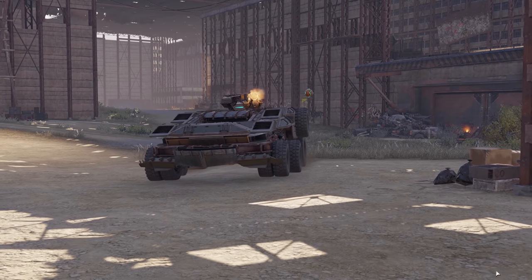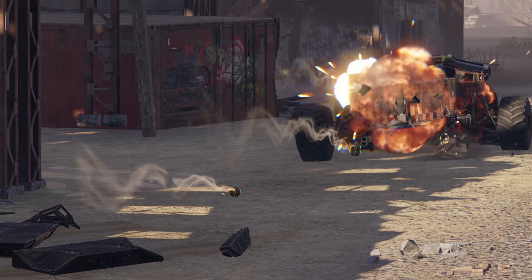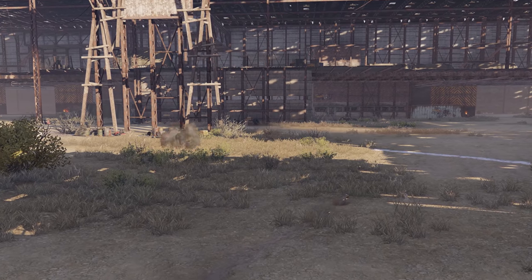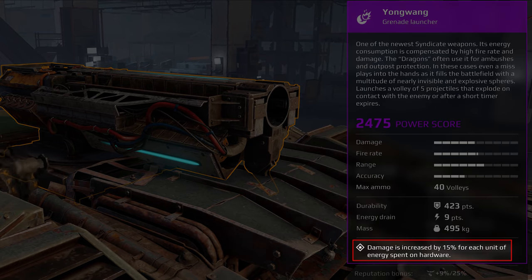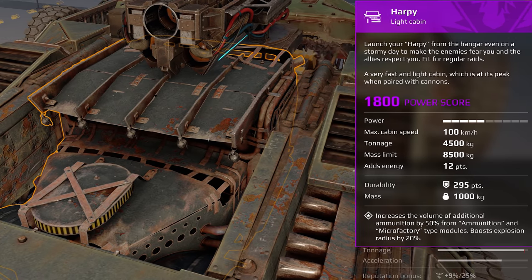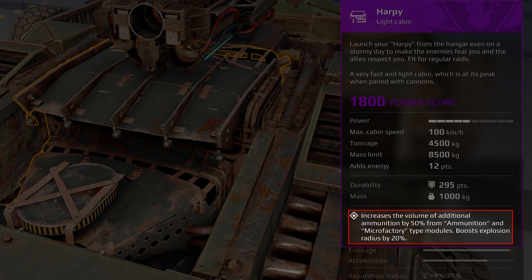When you fire it, the Yongwang shoots five grenades that explode on contact with the enemy, or just after a short time. Furthermore, its damage is increased by 15% for each point of energy spent on hardware, meaning that the Yongwang can be easily turned into a real beast damage-wise, especially if you're also using the Harpy.